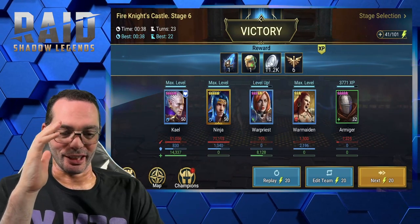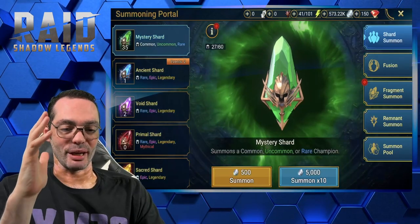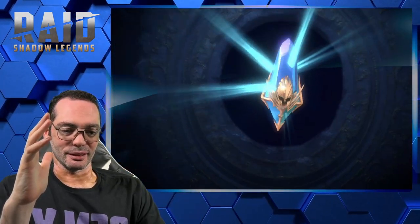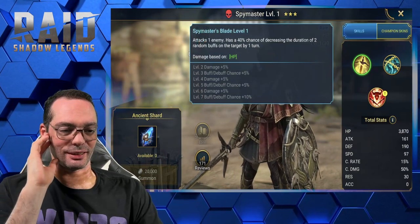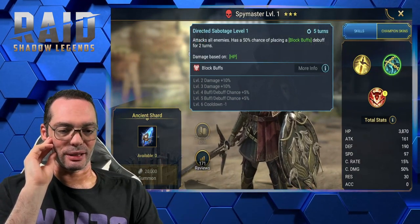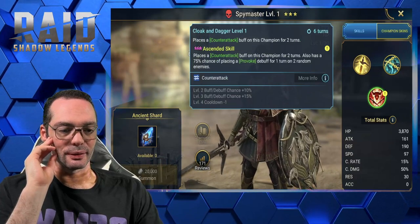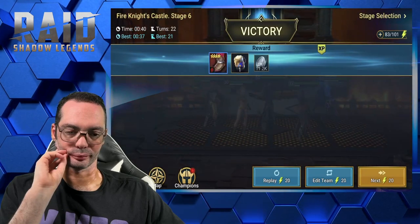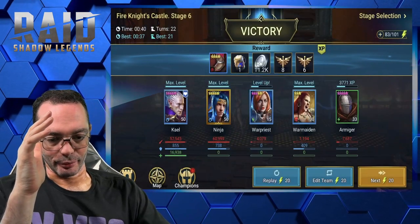Whoa, another ancient shard — maybe that's the lucky one! Spymaster — it does have a block buffs and a counter attack. Not too bad. Another mission complete.